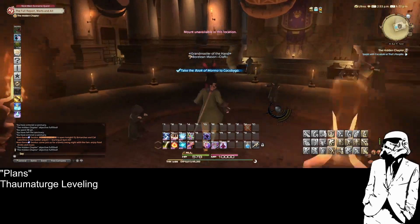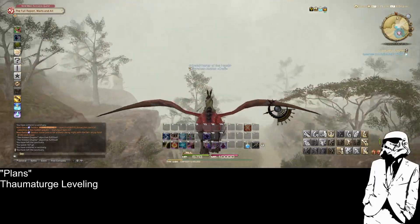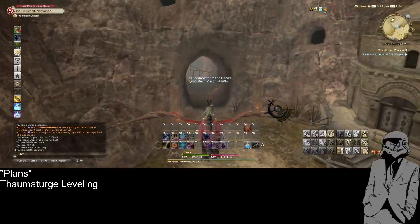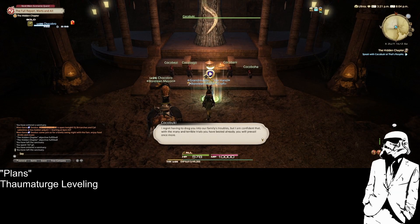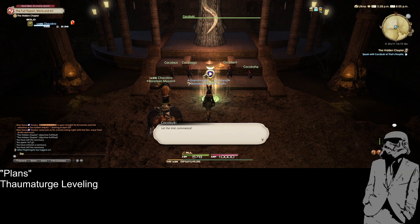I'm not hating Thaumaturge slash Black Mage so far — all the abilities except Thunder 2 make sense and have a very distinct purpose. Maybe Thunder 2 is just supposed to replace Thunder 1. I regret having to drag you into our family troubles, but I am confident that with the many and terrible trials you have bested already, you will prevail once more. The hidden chapter of the Yawning Abyss presents a trial that challenges the accumulated knowledge and skills of a single Thaumaturge. You must employ all the tools at your disposal if you hope to seize victory this day. Let the trial commence. Yeah, I bet I just use fire like five times and I win.